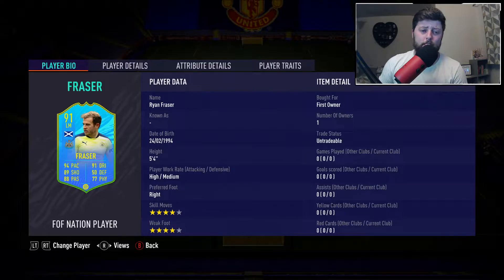Fraser obviously coming in as the second for an 85-rated team at 120,000 coins. You can get a 91 left mid Fraser. Obviously a great strong link to Tyranny if you were to do both of them — both Premier League, both Scottish, which is fantastic.